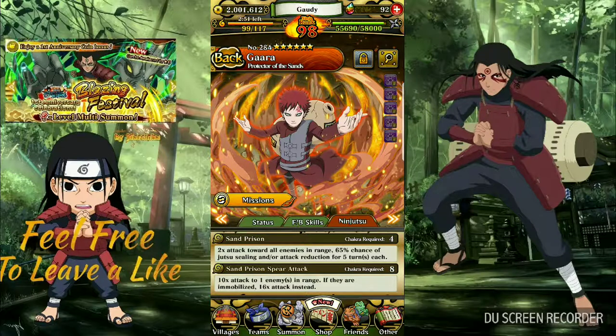Basically you have to have an extra unit on your team that can immobilize. It sucks that he cannot do that himself because if he could, that'd be really awesome. This guy right here is mainly a sealer — he's going to seal your opponent's attacks and get attack reductions. He might not do that much for his 4 chakra requirement, but you can land a ninjutsu really early in the game, so you can't really hate him for that. He's a 60 cost unit.